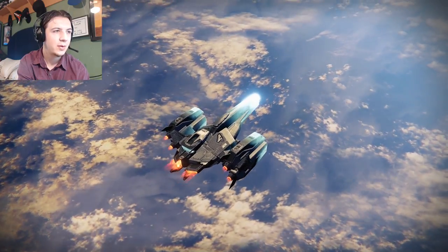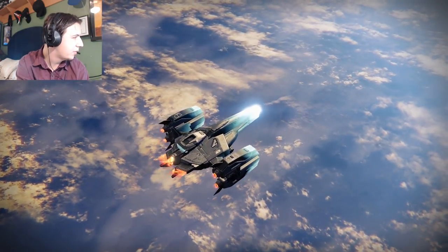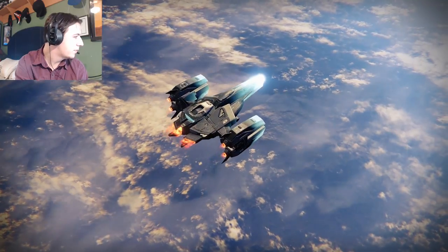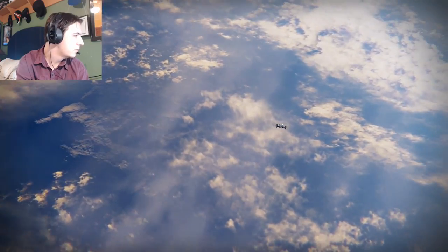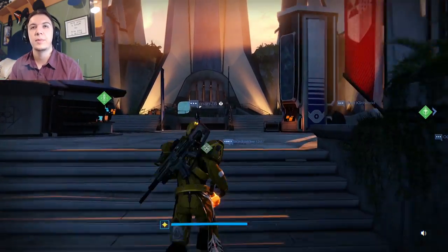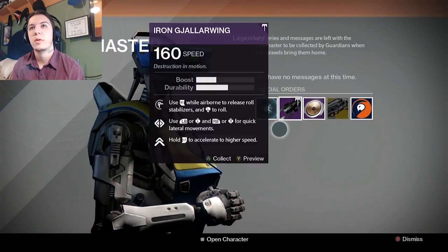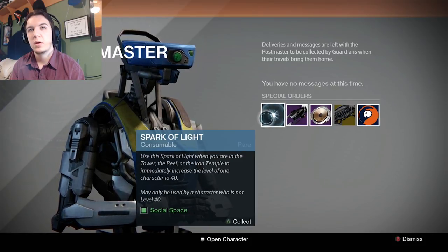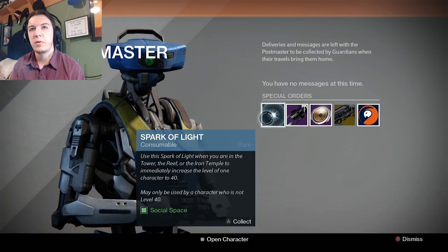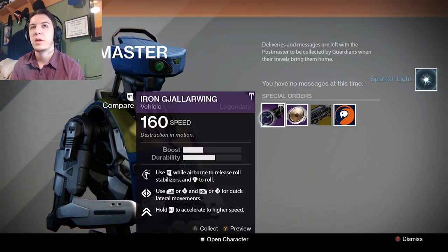I bet I still have it named as Destiny — yep, okay, sweet. Call Destiny, alright, that works. Let's see what we got over here. There's some stuff. Use a Sparrow flight when you're in a tower, for Iron Temple, immediately increase the level to 140. Alright, sweet. Use that for my other guy.